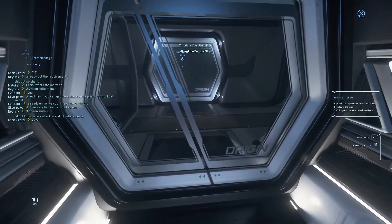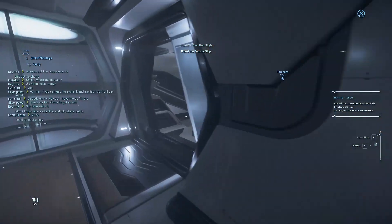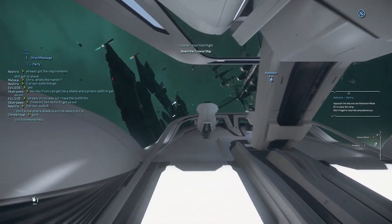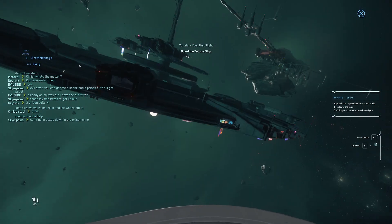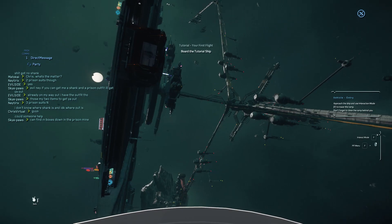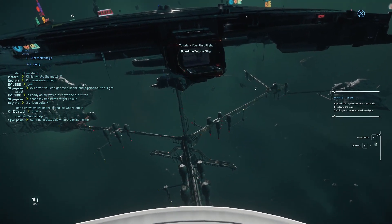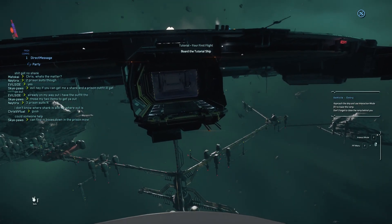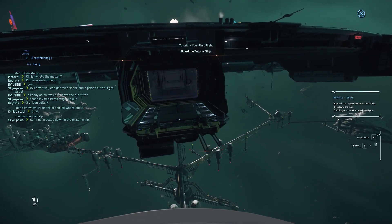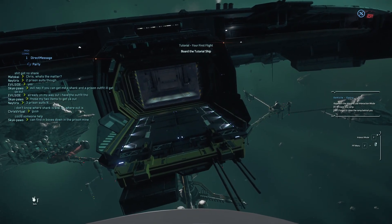I swear the design of these ships was designed by people from the future. I don't know how that's possible. What way's the right way up? I don't know, but I got chips. Looks like the way you're on now, because of the lights. But you can try upside down.